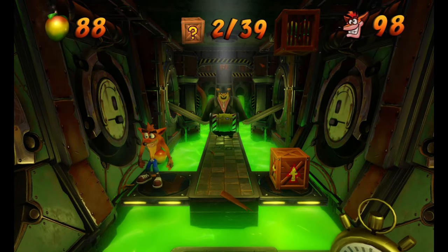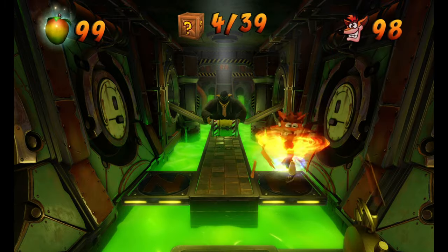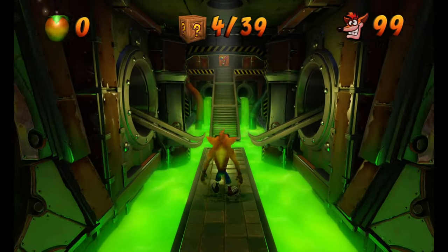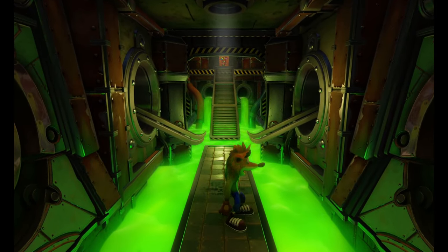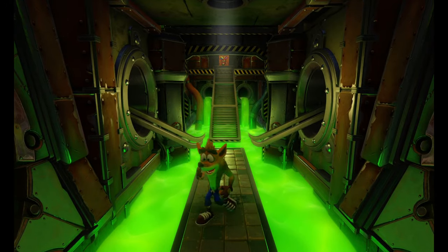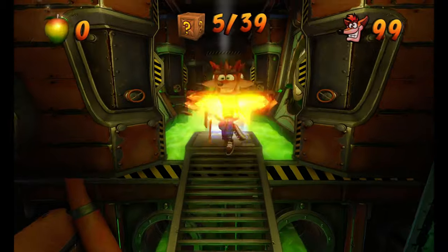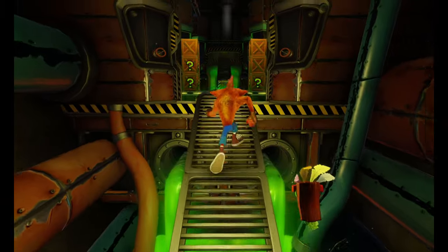I'm going to start by getting these four boxes — this would be out of 39. Now look on the ground. You see where there's a scrape here that I'm standing on? It looks like the floor is being worn down. That's where the barrels land. So I'm actually going to show you how we can use that later on for the bouncing barrels — that way we always know where they land.